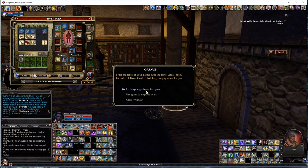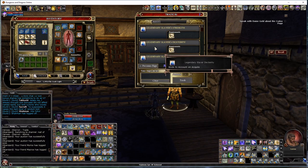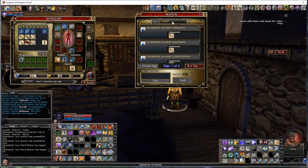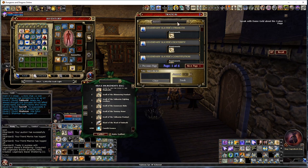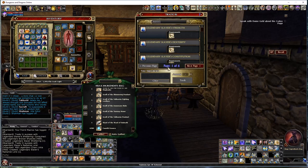First, select 'Exchange Ingredients for Gems.' One thing to note: the tooltips aren't working properly so you won't see accurate info there. I've already mapped out what I want. First I want that Sheltering 45 — Legendary Slavers Sheltering. All these ingredients go into your green bag. Then for my suffix I want Radiance Lore 27. And for my extra slot I'm going to get Spell Focus.